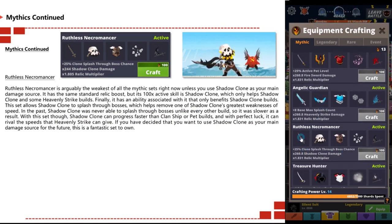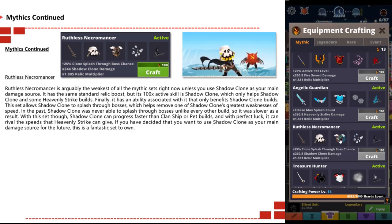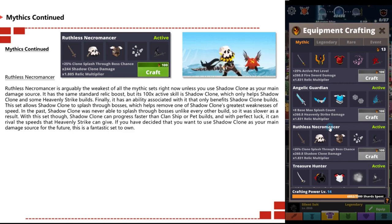The Ruthless Necromancer is arguably the weakest of all mythic sets right now unless you use shadow clone as your main damage source. It has the same standard relic boost, but its 100x active skill boost only helps shadow clone and some heavenly strike builds. Its unique ability allows shadow clone to smash through bosses, which removes one of shadow clone's greatest weaknesses. In the past shadow clone was never able to smash through bosses, making it a slower build. With this set, shadow clone can progress faster — with perfect luck it can rival the speed of heavenly strike.